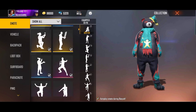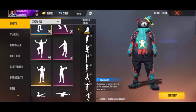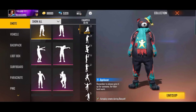This event is free. Rewards include: wiggle emote, broke emote, clap emote, applause emote, wave emote. Also free: scorching sand M4A1 gun skin, flaming red legendary gun skin.